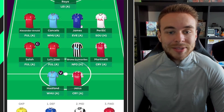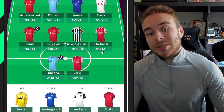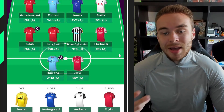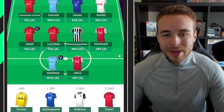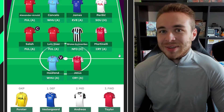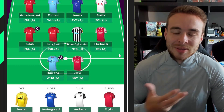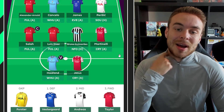Apart from Perisic, this is a very template back three with Trent, Cancelo, and James — you'll see that in pretty much every draft. In midfield we have Salah, Diaz, Bruno, Gameiro, and Martinelli, again very template. We also have Lingard now playing for Forest at 6 million, which could be a shout if he produces what he did at West Ham. Forest are new to the Premier League, first time in about 23-24 years. They've signed 11 or 12 new players because a lot of their squad was on loan last season.